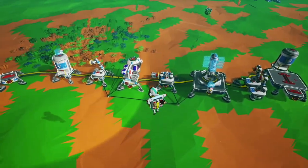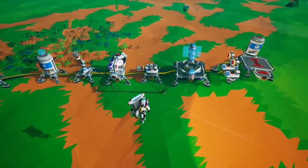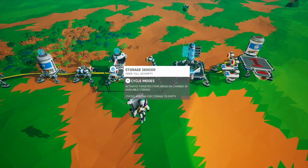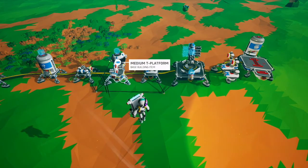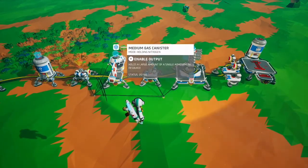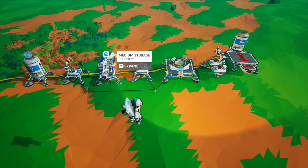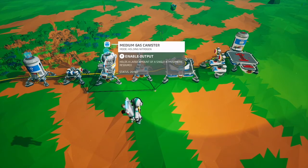Way number two has a very similar setup except we have an eight storage here with a storage sensor set to full or empty, and a medium T platform with a medium gas canister on the back. This allows you to trigger the full or empty sensor when there is either four, six, or eight scrap on here, depending on how much gas you have in the gas canister. The reason we're using gas canisters and not resource canisters is that resource canisters could potentially pull in your scrap instead of whatever you're using. In this case, nitrogen is used, which cannot be pulled by either auto arm.